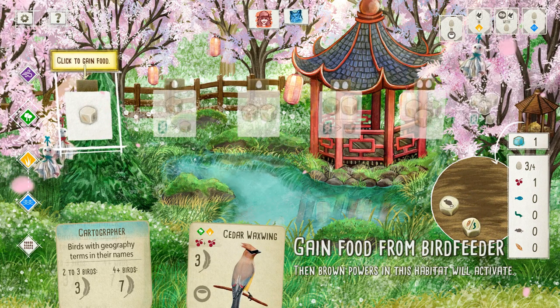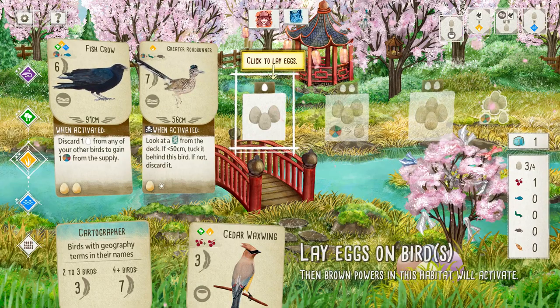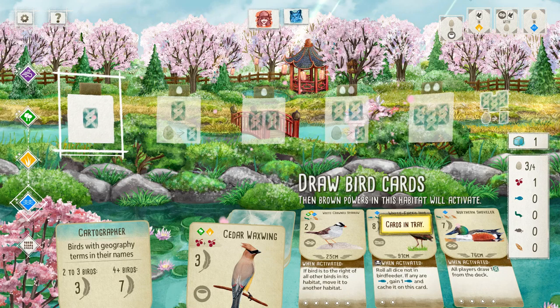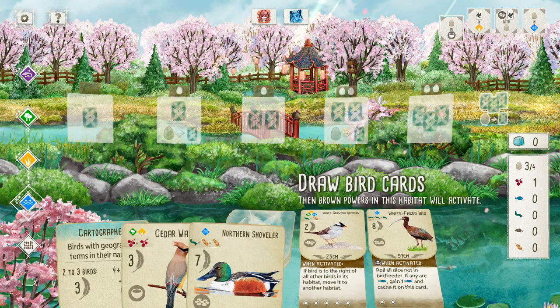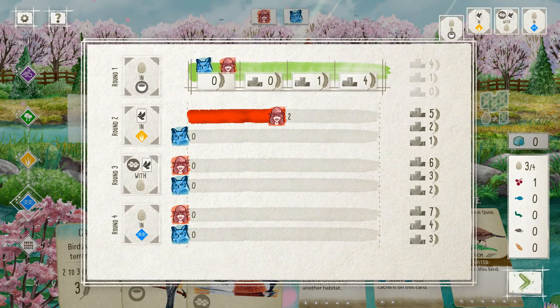There's no berries in the feeder. I'm just going to draw a bird. Let's draw the Northern Shoveler. Oh, the California Quail! Hey! Neither of us did that, but I'm looking good for round two.